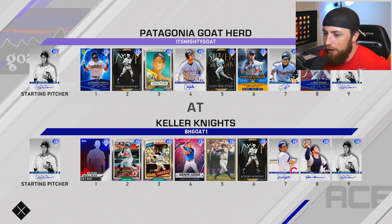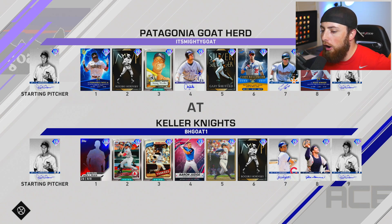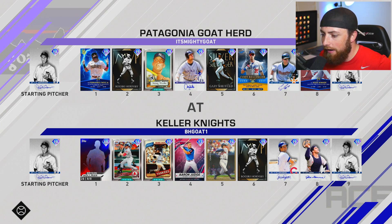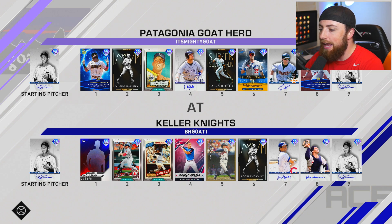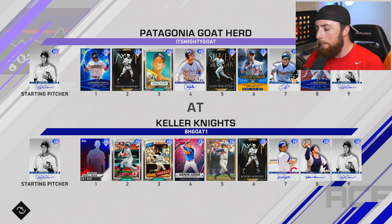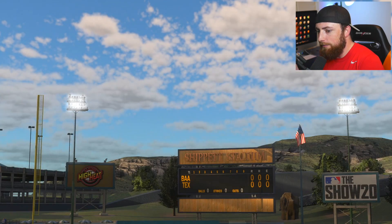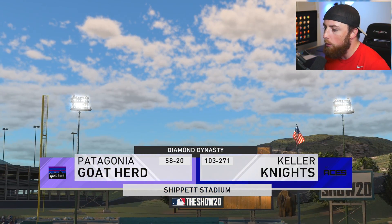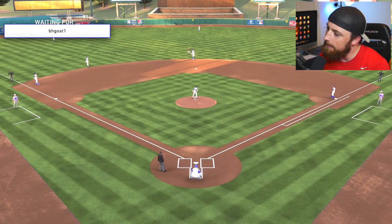Here we go. Hopefully we don't play someone too amazing because I'm gonna go 4 for 4 with Hornsby. We both got Hal on the mound. I feel like my team is a lot better than his, though he's got some good cards. Hey, he's got Hornsby too. So this is gonna be a pretty good indicator as to how good this card is. His record is 103 and 271. This guy plays a lot. Let's beat him.